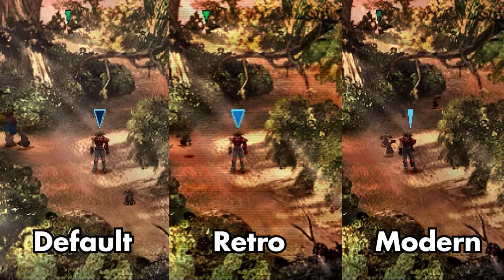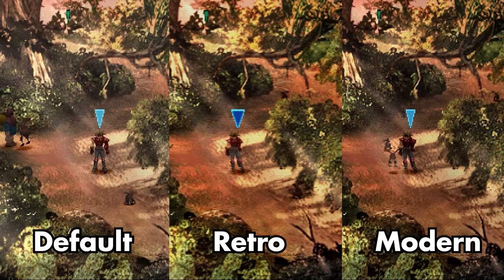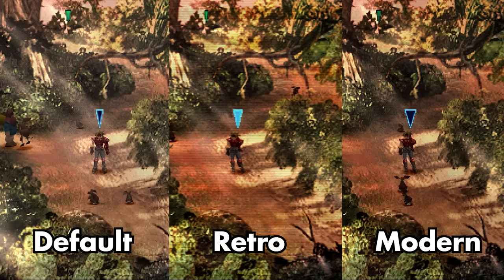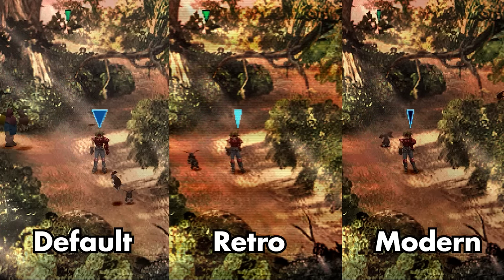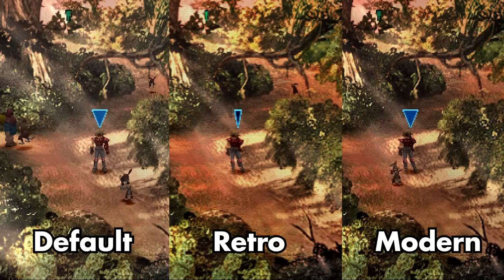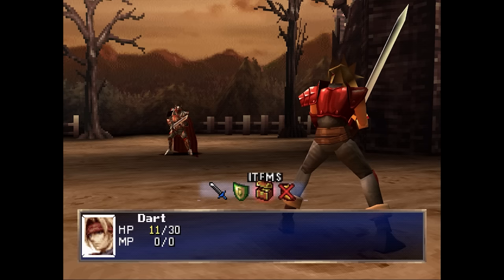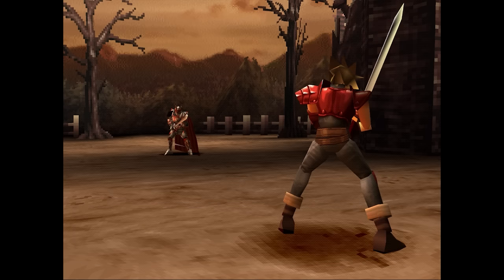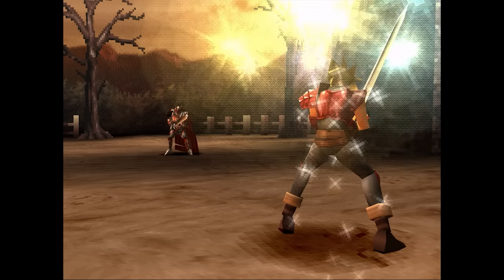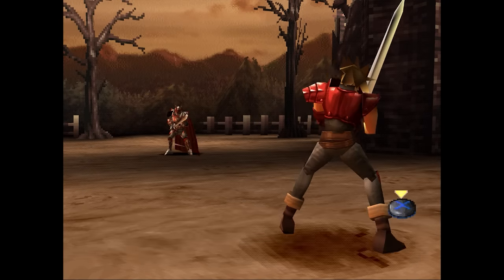For filters there are three different versions: default, retro, and modern. Default and modern look pretty much the same — the only real difference with modern is it's a little bit darker. Retro adds scan lines, although it looks a little crushed and muddy. During my time playing I just went with default. Similarly with aspect ratio, there were a variety of options but I went with the base 4:3 aspect ratio as it was originally released on PlayStation 1.